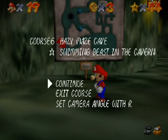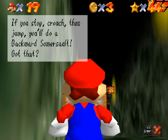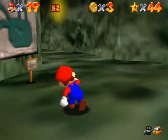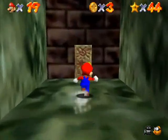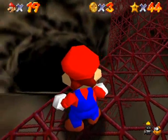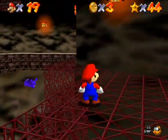Since we're doing Swimming Beast in the Cavern we want to go to the underground lake. This sign teaches you about the long jump — it's actually a copy-paste of the signboard text. Remember: run, press Z to slide, then hit the jump button. It's very easy and very handy to do. This is apparently the black hole area — always remember down is death. Whenever there's a low path you're probably better off taking the high path.